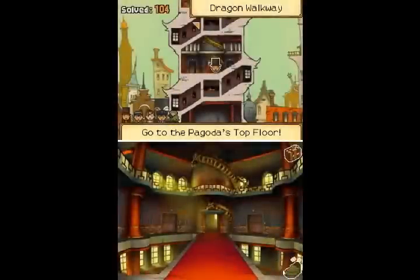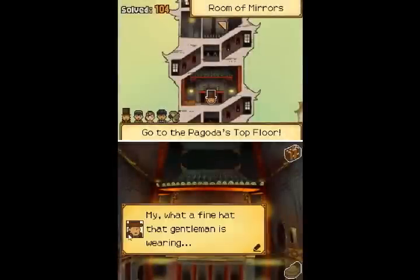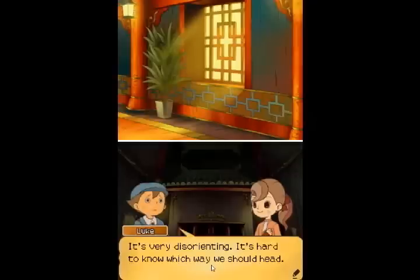So we're done in here. And a whole lot of mirrors. There's one, including a big mirror on the floor. There's two. Up here — yep, there it is. Now, new puzzle. This whole room is covered in mirrors. Strange, isn't it? It's very disorienting. It's hard to know which way we should head.